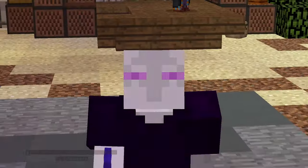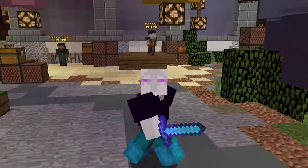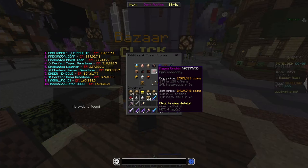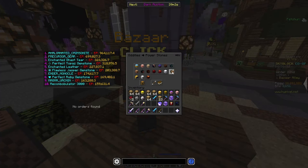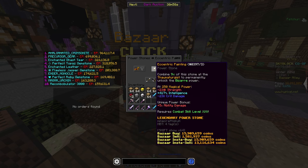Now if you're in a specific class, this might be a little bit different. For example, if you play mage class in dungeons, that might be hard for you and you don't want crit damage. So what do you want? You're going to want to go to power stones, and you want Eccentric Painting. It is so expensive right now, so really only for high level mage players, but it gives you a ton of intelligence and even a little bit of ability damage.